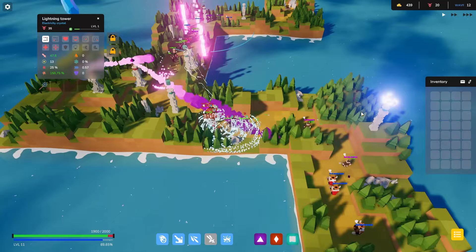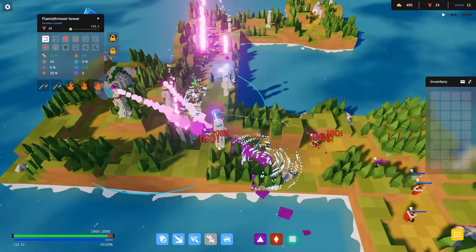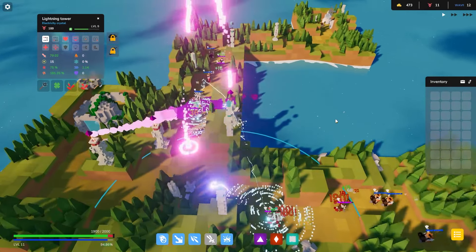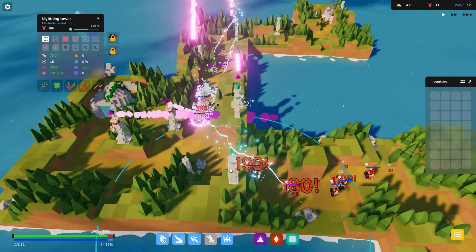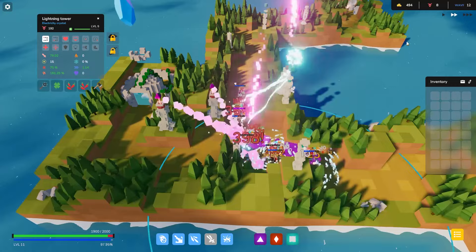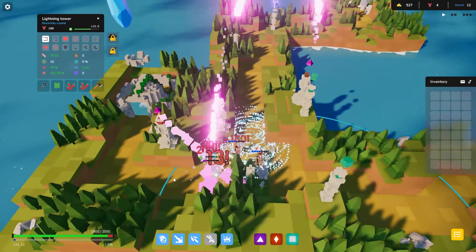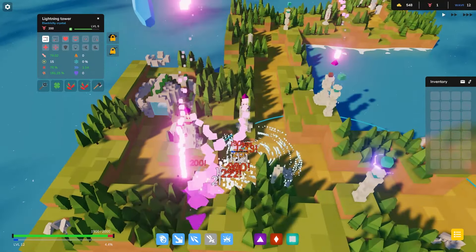We're doing great! The levels on these towers - you're at level two. They naturally level up over time. I can spend money to level them up but I think it's better to buy new towers as opposed to leveling up existing ones because they'll level on their own. This bad boy is level five over here doing work - 79 damage to that thing, not even critting, doing great damage. We are doing great things over here!